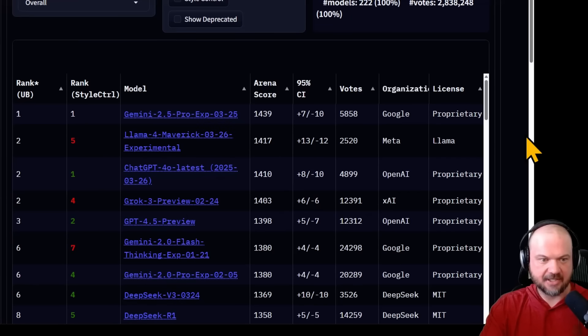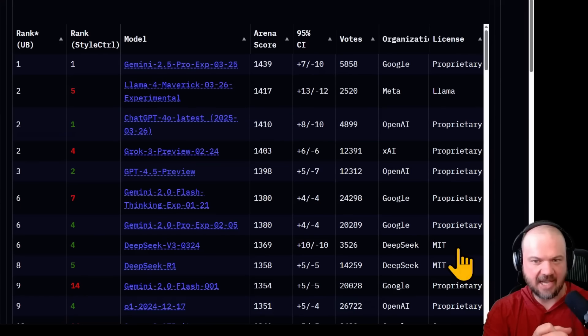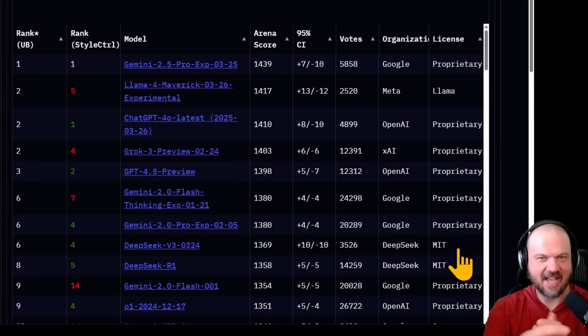On the LM Arena, as you can see, it jumps up to a rank of 2, going head-to-head with ChatGPT 4o and Grok 3 Preview. Notice that for license they say 'Llama,' whereas DeepSeek uses the MIT open source license — a more permissive license. The Llama license, while we refer to it as open source, you kind of have to put an asterisk after it, because they did add their own limitations and restrictions.